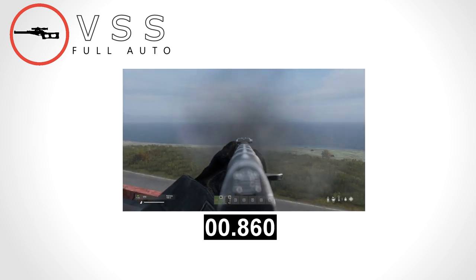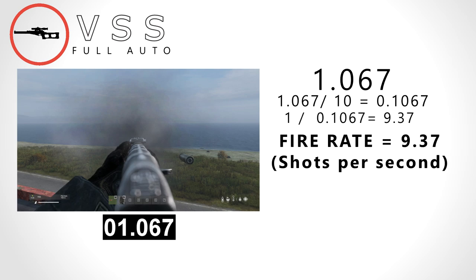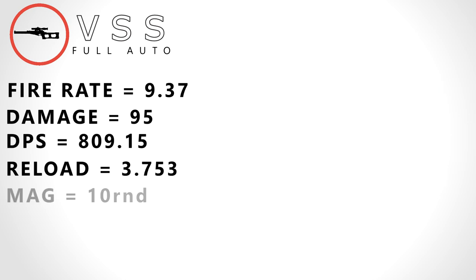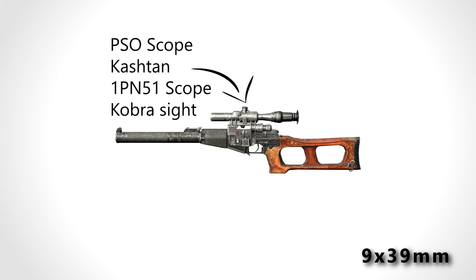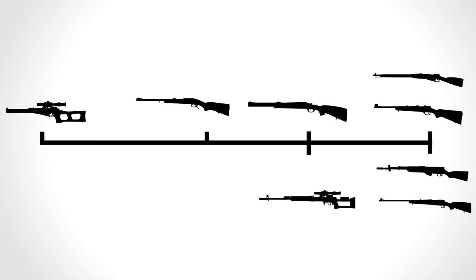Finally we have the VSS, one of the quietest guns in the game, and in all honesty is a sniper best used at close ranges. The VSS takes 1.067 seconds to shoot 10 shots, giving it a fire rate of 9.37 rounds a second. It has a base damage of 95, giving it a DPS of 890.15, a reload speed of 3.753 seconds, a 10-round mag, and a DPM of 11,827.5. It weighs only 2 kilograms. The VSS shoots the 9x39 subsonic round, takes the PSO scope, Kashtan scope, MVG scope, and Cobra sight, as well as the ghillie wrap, has an internal suppressor, a 10-round mag, and a realistic range of 300 meters.